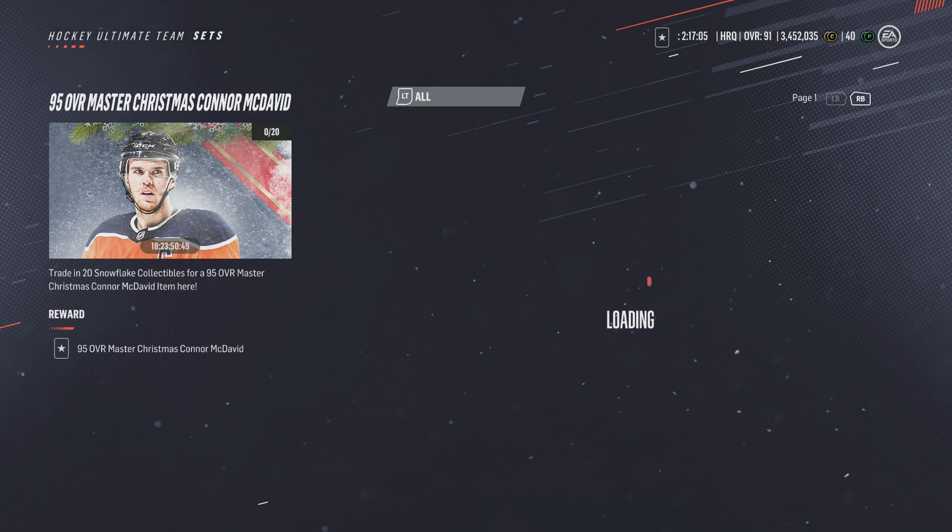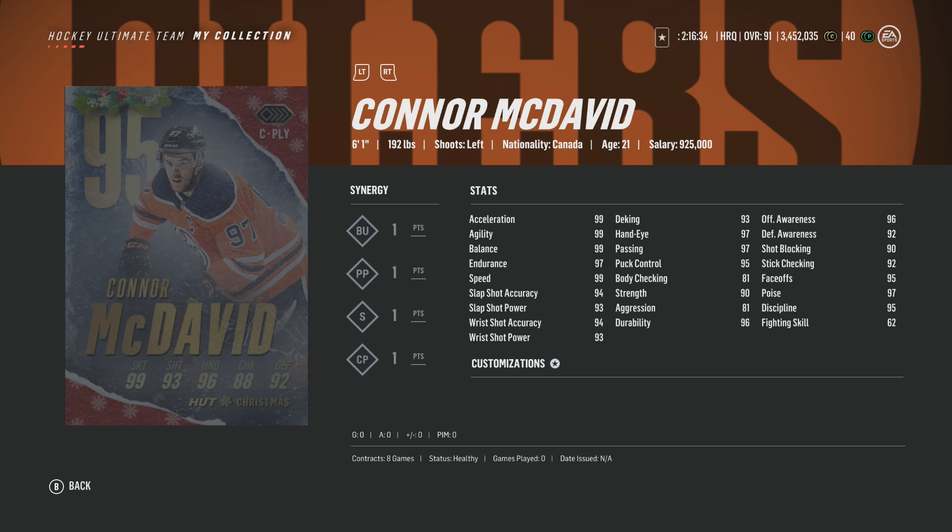Here are the stats of Connor McDavid — 95 overall with BU, PP, CS, and CP. What does BU even matter at this point? This card is an absolute stud. He literally could have no synergies and it'd still be such an OP card. On the face-off especially — 95 — this card is the best card in the game by far right now, honestly better than most, though not quite Gretzky and Lemieux. Still, this card is an absolute tank and is probably worth it, but I personally won't do the set — I might buy the card though.